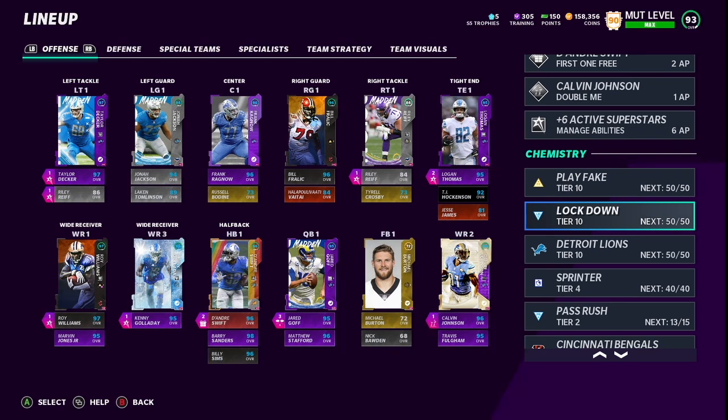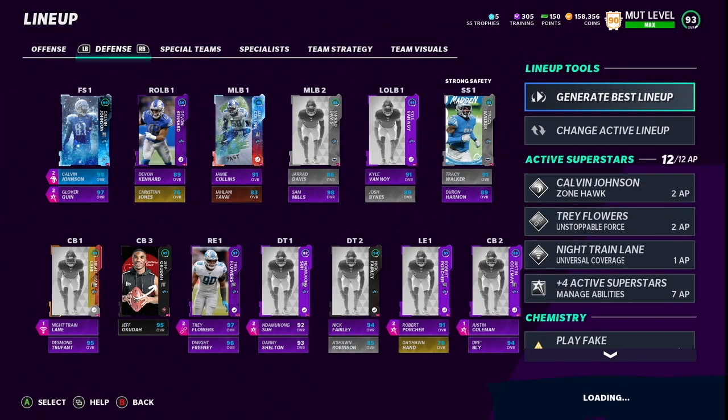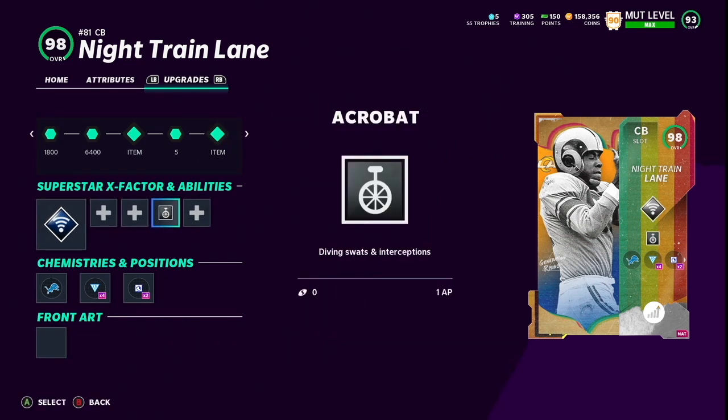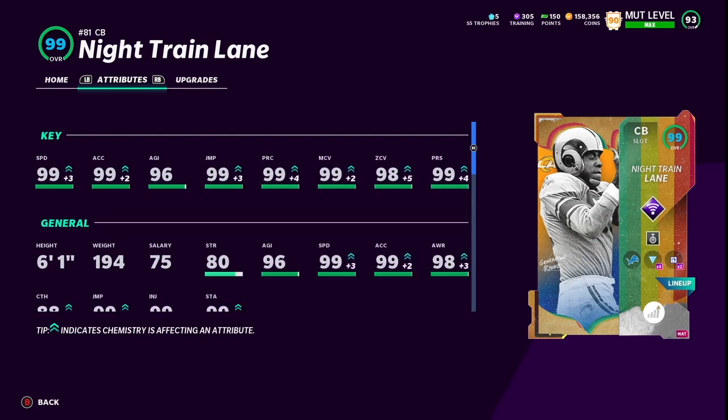Hopefully Jared Goff plays good for the Lions, but we got Play Fake maxed out, Lockdown maxed out, Lines obviously maxed out 50 out of 50, Sprinters maxed out. The huge upgrade for this episode I think is going to be from the defensive side of the ball — an LTD All Rookie Night Train Lane, 99 overall. He's a 97, powered up to 98, chemmed up to 99. Obviously going to rock Acrobat on him as well as Universal Coverage as the X-Factor. These stats are ridiculous: 99 speed, 99 acceleration, 96 agility, 99 jumping, 99 play recognition, 99 man coverage, 98 zone, 99 press. 6'1", 194 pounds.